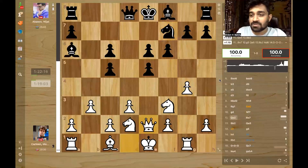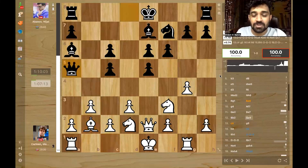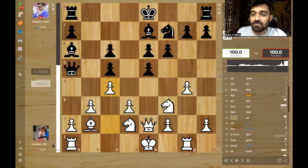Knight f7, queen e2, bishop e7 and bishop b2 — both sides are getting ready to castle. Abbasov has to decide: do I castle short and weather the storm, or can I castle long on the same side as Magnus probably will? Queen a5 — he is keeping both options open for now. Magnus goes c4, a nice move controlling the centre and breaking the bishop's path.